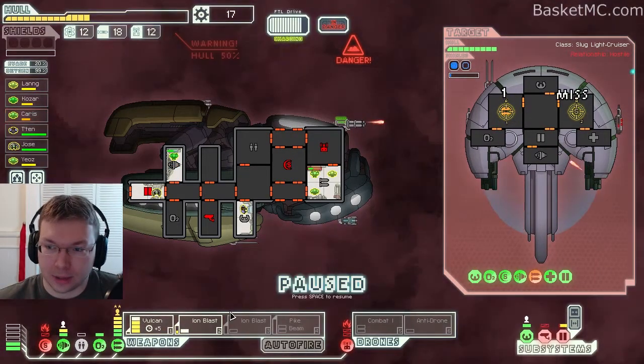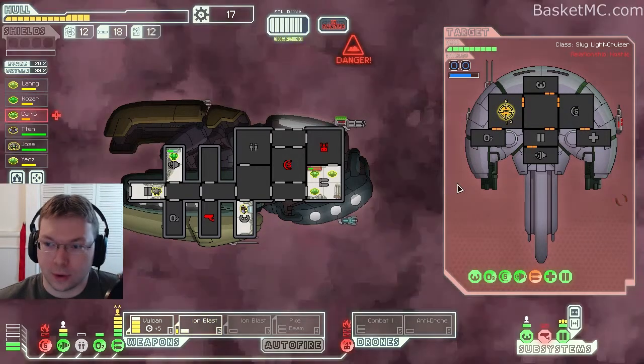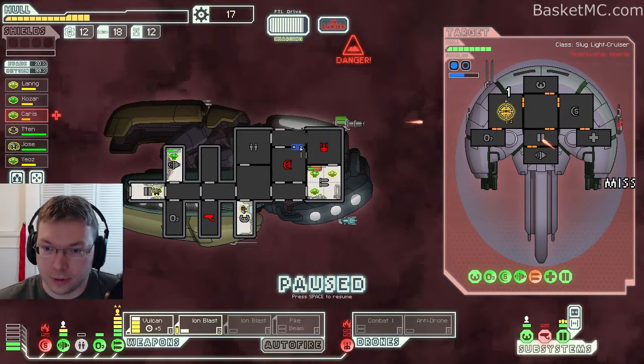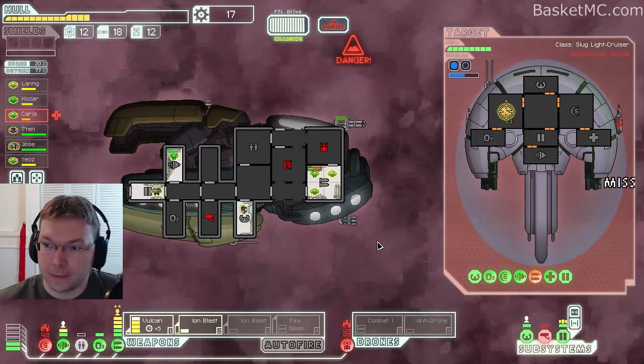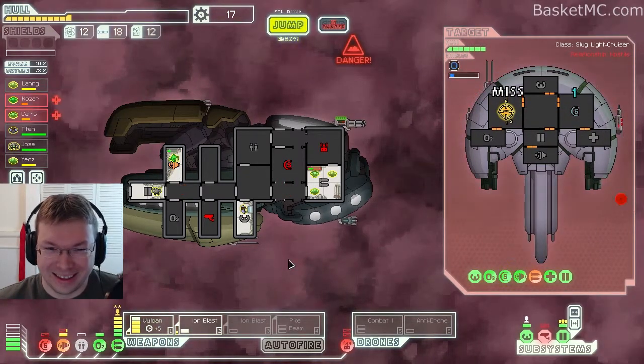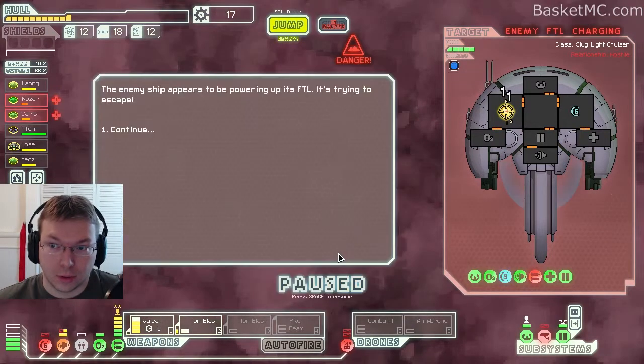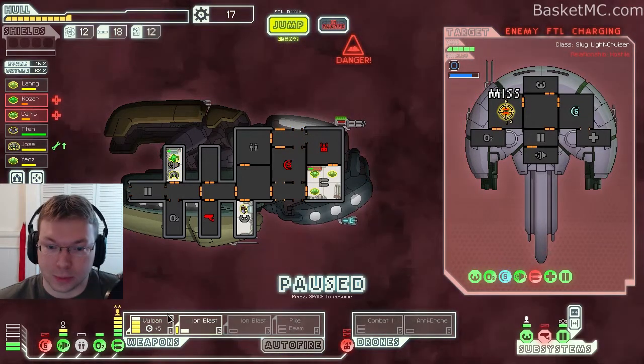We're actually getting that pretty low. Let's have everything go after shields. Door controls are online — let's get some air out of these rooms. Make sure there's no fire... there is a fire. A couple of these things are still online. Stop shooting me — let's try to avoid being hit. There's a fire here, let's get that out. I think we'll win this — he's powering his FTL and his weapons are actually down.